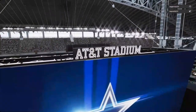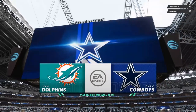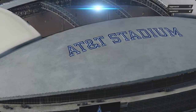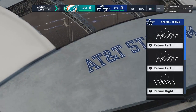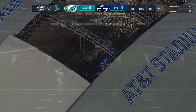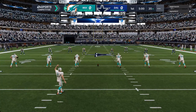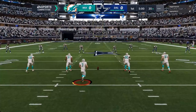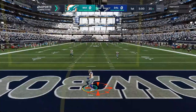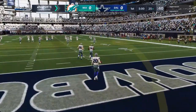EA Sports coverage of the NFL brings us to the heart of Texas and the very wonderful AT&T Stadium in Arlington. They do everything big here in Dallas, and the introduction to the Cowboys is no exception. They're set for football in Big D as their guys will do battle with the Miami Dolphins. Here's Jason Sanders to get this one started and we are underway from AT&T Stadium.